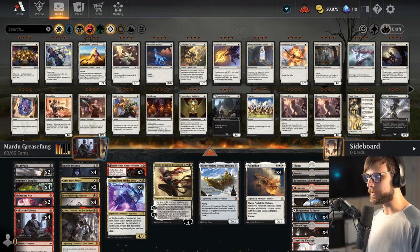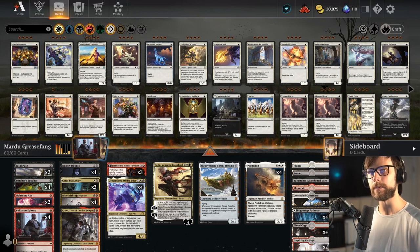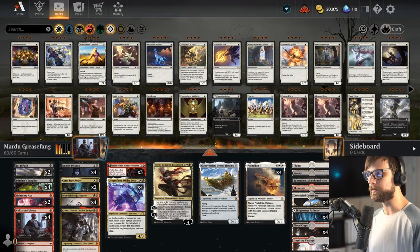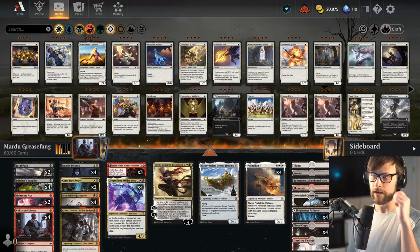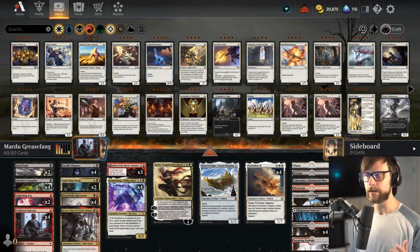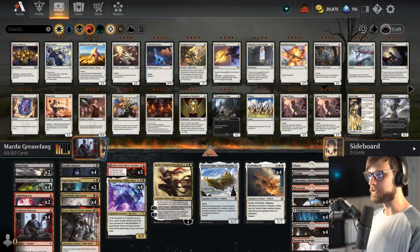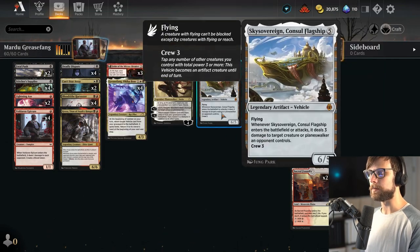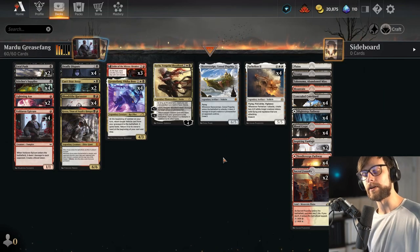Now there are a couple things I want to mention. If you've played any amount of Explorer, you've probably seen this deck before. This is the Greasefang deck looking to reanimate some of your big powerhouse vehicles like Parhelion as well as Sky Sovereign — basically reanimate these big things and win the game very quickly.